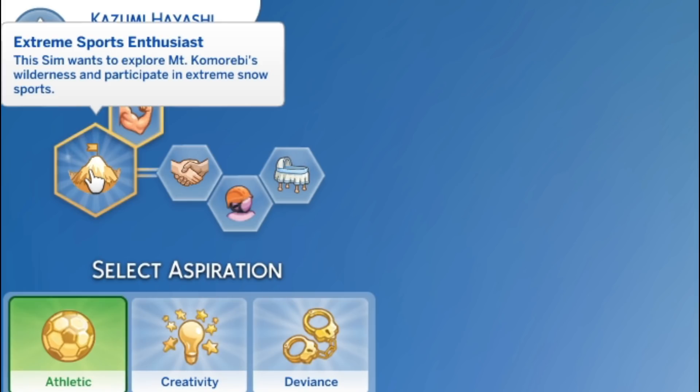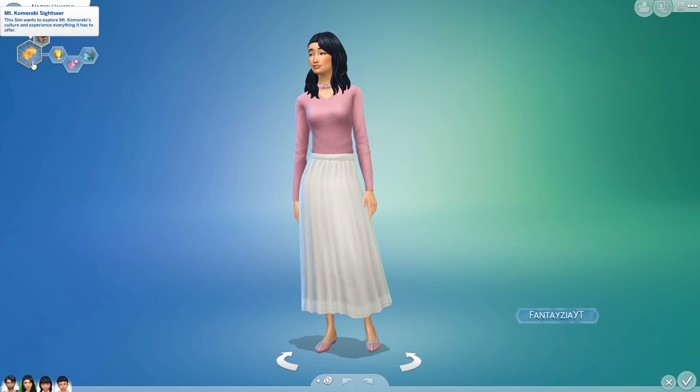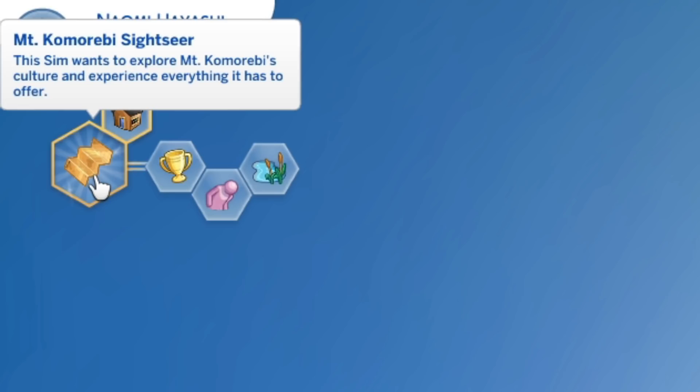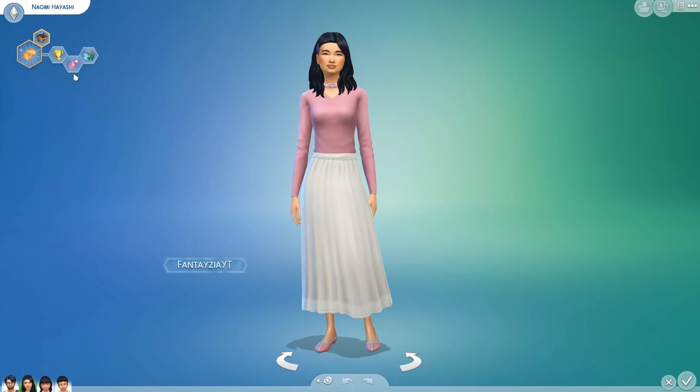Kazumi is the Extreme Sports Enthusiast — he wants to explore the wilderness and participate in extreme snow sports. He has the new trait Adventurous: these Sims seek out new and unique experiences. Naomi has the Mount Komorebi Sightseer aspiration — this Sim wants to explore Mount Komorebi's culture. She has the new trait Proper: these Sims disapprove of mean or mischievous socials but find themselves happier in formal outfits and have an easier time with friendly and romantic socials.